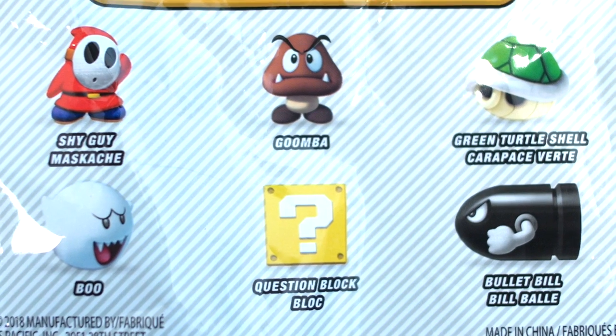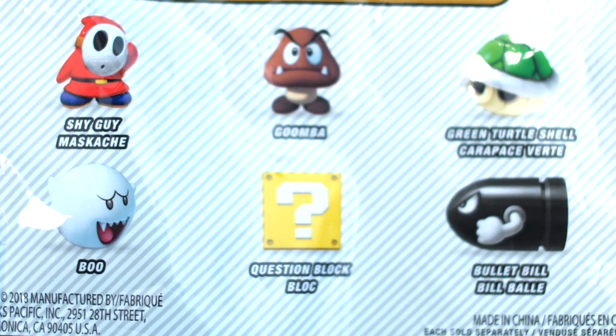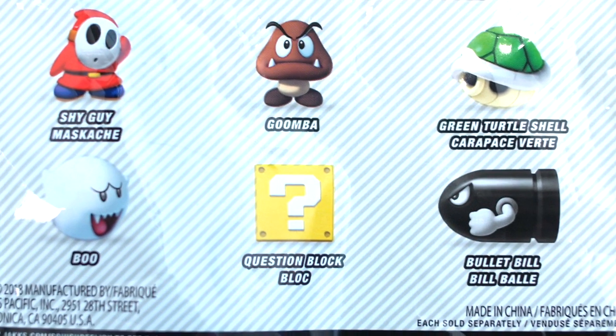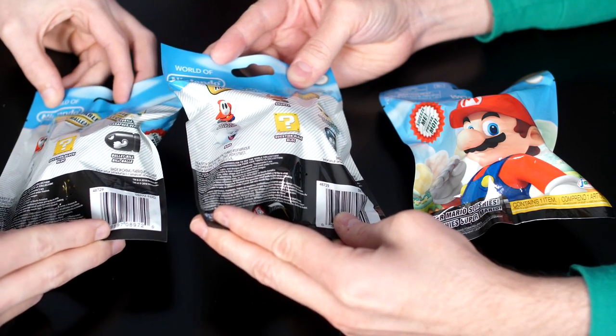Let's flip it over! Strangely you do not get Mario or Luigi — you can only get Goomba, Shy Guy, the Green Turtle Shell, Boo, Bullet Bill, and the Question Block.